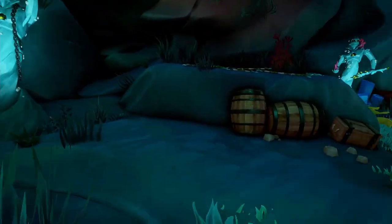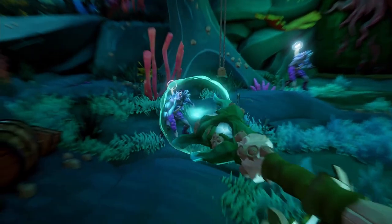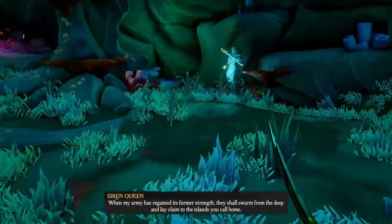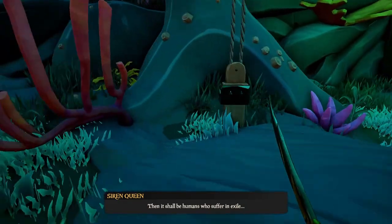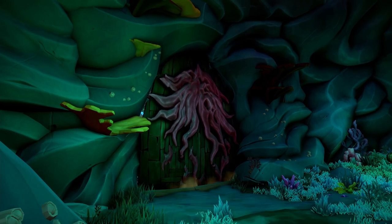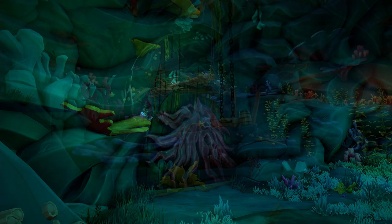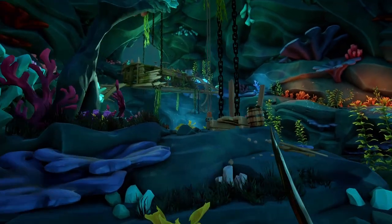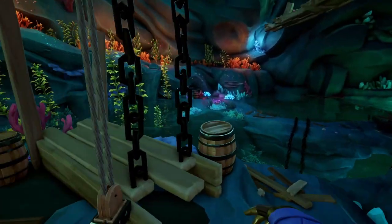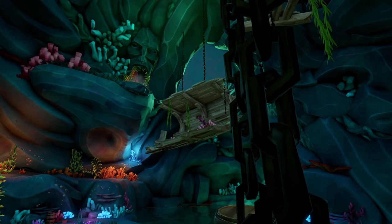Once you hit the conch statue, the water lowers and you'll be attacked by waves of ocean crawlers. Use the tridents in this room — they're very effective and efficient against ocean crawlers. Once you clear them, you'll see a pulley in the middle of the room. Grab it and push up until the door in front of you lowers, leading into the next room.